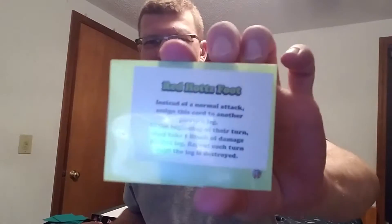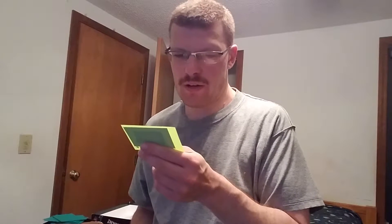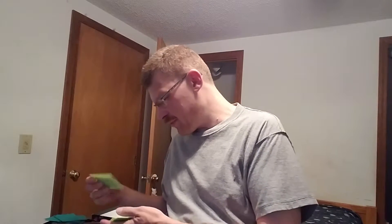This one is really nasty — the Red Hots. Instead of a normal attack, you assign this card to another player's leg. At the beginning of each of their turns they take one block of damage to that leg, repeating each turn until the leg is destroyed. So they'll be hopping around and on fire.